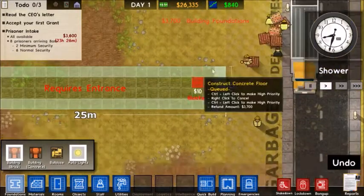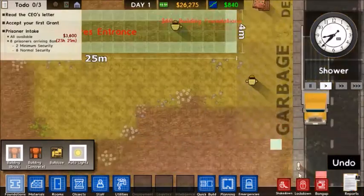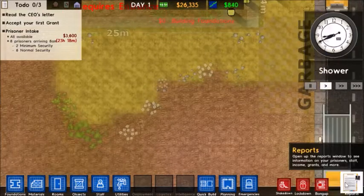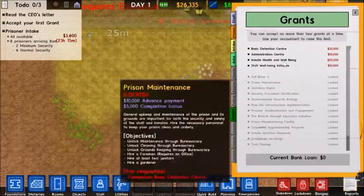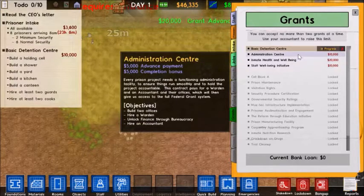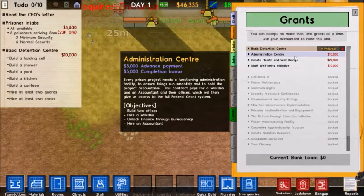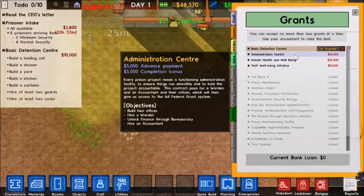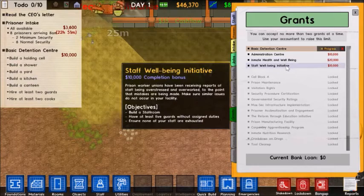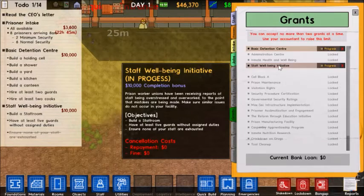Actually, we'll start playing it now. We need grants. Basic detention center — that's exactly what we need. We need to build a holding cell, a shower, a yard, a kitchen, a canteen, at least two guards, and at least two cooks. We can also do an administrative center, which needs us to build two offices, hire a warden, and unlock finance through bureaucracy and hire an accountant. But I don't want to do that yet. We'll do the staff well-being first — that will need us to build a staff room and have at least five guards without assigned duties.